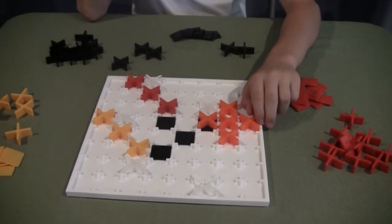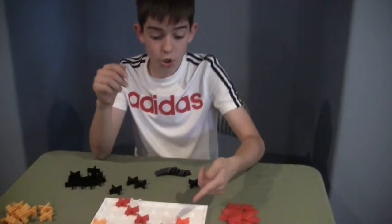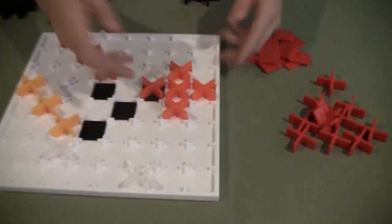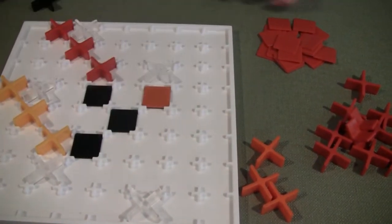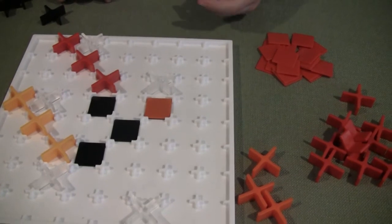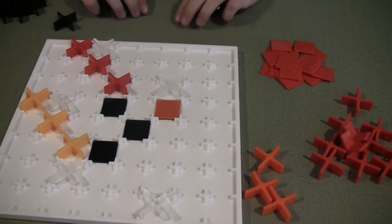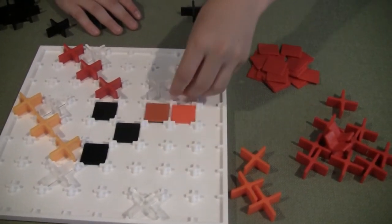Are those black ones there permanently? No. Let's say orange just completed that shape — he can put his tile on top, which means mine is no longer worth anything. He puts his five orange tiles out there because he didn't use a joker, so he gets all five pieces.